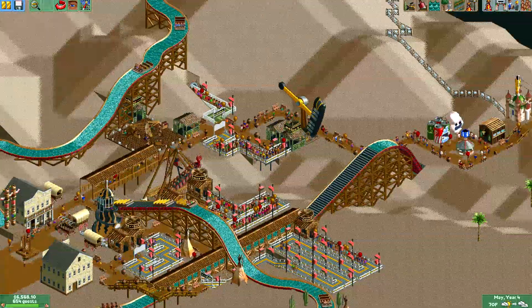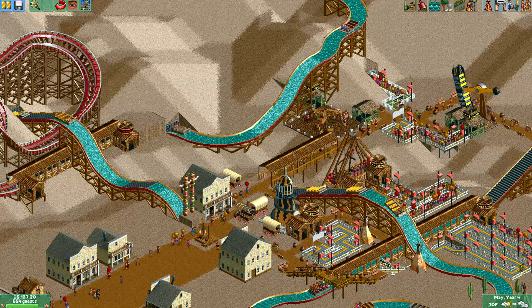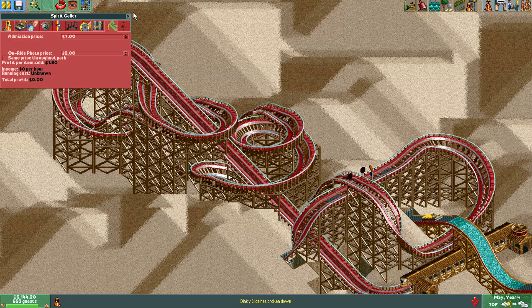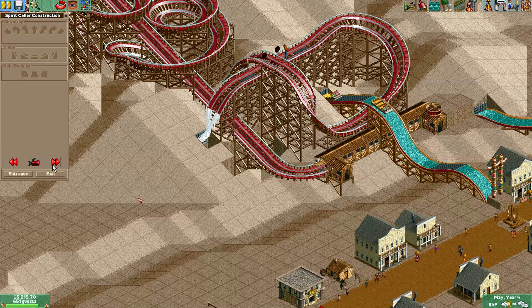Hello viewers, and welcome to the next episode of Let's Play Roller Coaster Tycoon 2 Ghost Town. I'm your host, Oren Cardinal. In the last episode, we began building the wooden roller coaster Spirit Caller, which I think is going to get very, very good ratings. Let's bump up the price for OnRide4 — that is too cheap. So let's continue this construction.